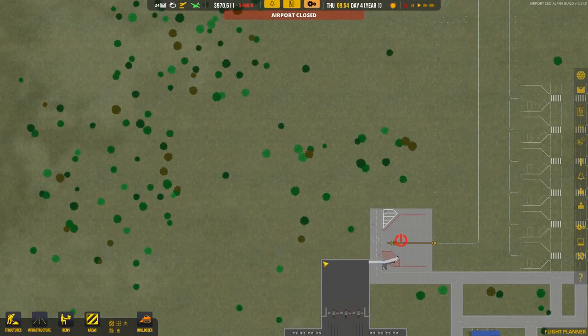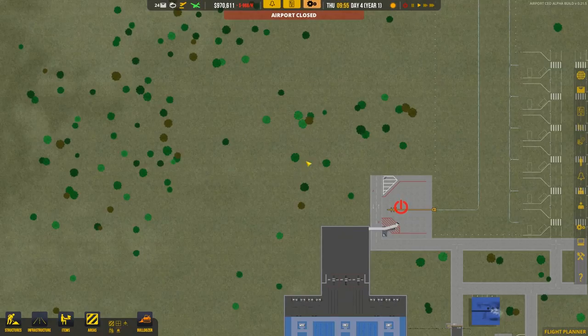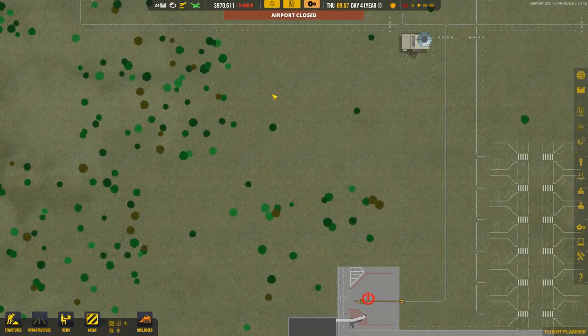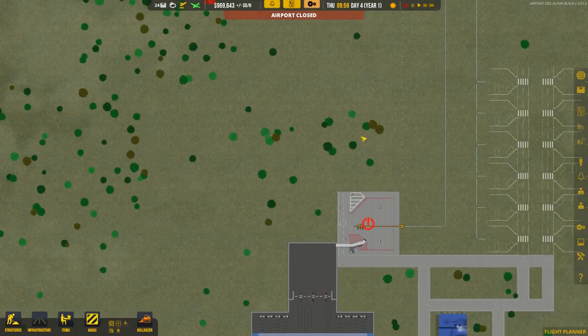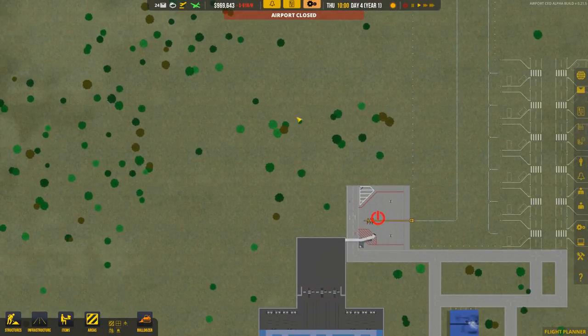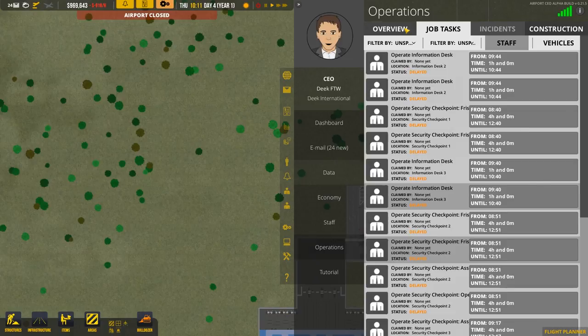With the doubled width we can have shops down the middle servicing both sides of the terminal — basically twice as many customers as we'd have otherwise. We have another general aviation coming in. I'll accept this one and then go into the operations overview — I think we need to actually open the airport before these planes come in.